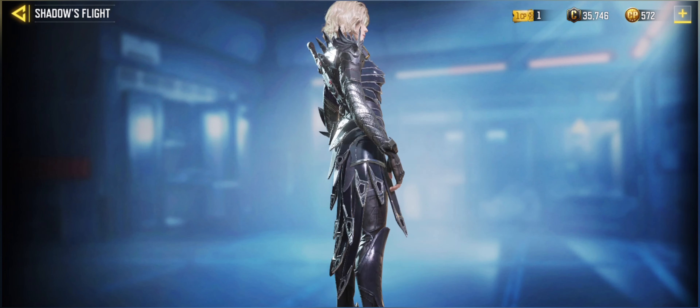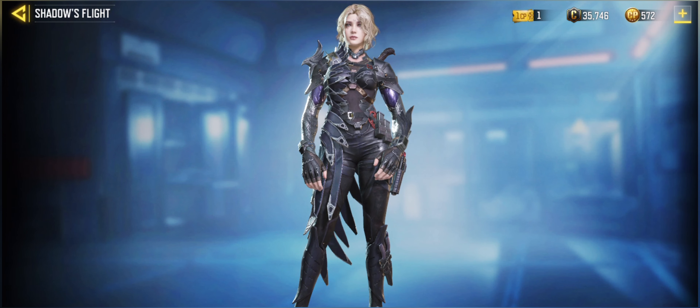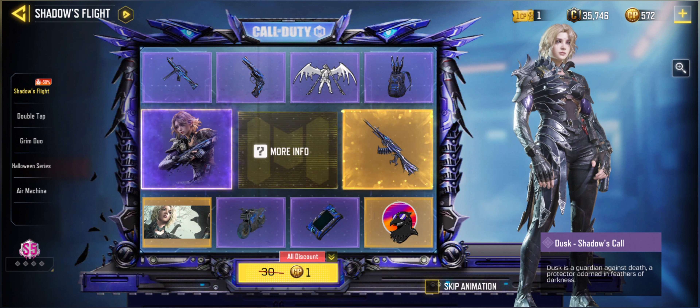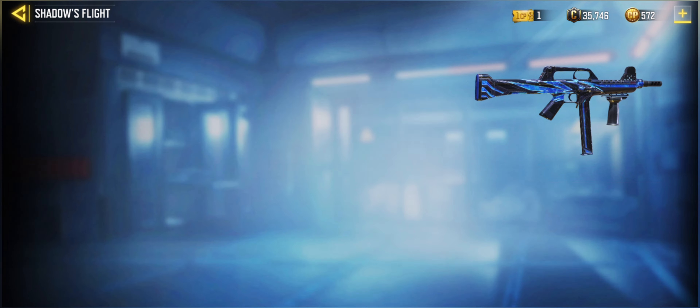Then we have the Epic Operator Dusk Shadows Core right here for you to grab. Also really nice to look at — like these raven wings on her hip right there, and the knife on her back. Really nice Epic Operator right here for you to grab.